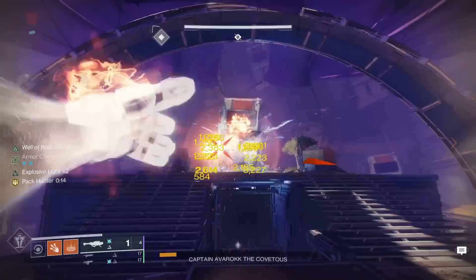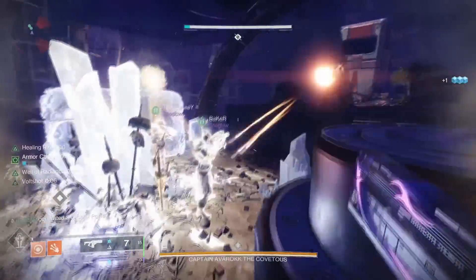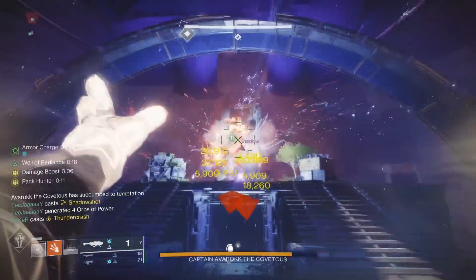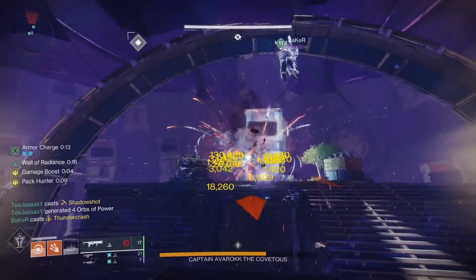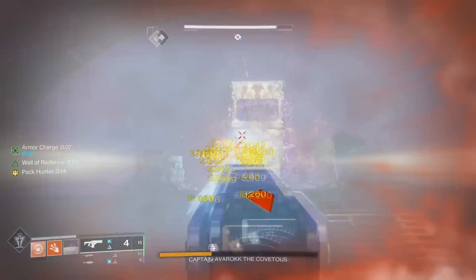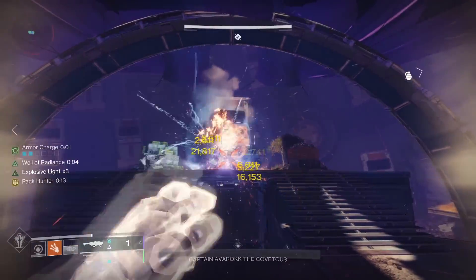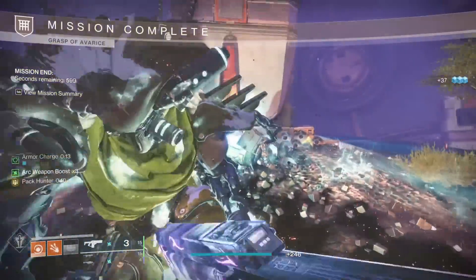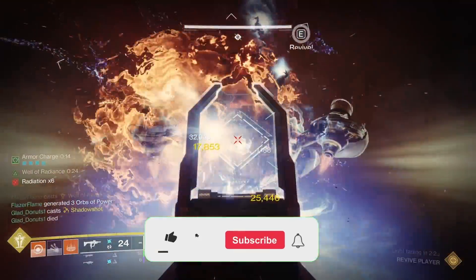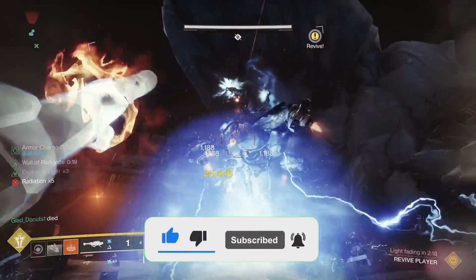If you can learn DPS rotations, reloading won't be an issue. And if you just want to rocket dump, clown cartridge is the way to go. As long as you are reprocking bait and switch, even if you are just rocket dumping in between, it is still better than bipod. Maybe there will be a niche use case because it can fire 4 rockets quickly, but the damage of those 4 rockets isn't even as much as a fully charged Parasite shot, so basically every way you can think to use it there is another weapon that does that job better. Cold Comfort can also fire 4 shots in quick succession but deals way greater damage. But who knows, the Destiny community is very smart, so maybe they will come up with a scenario where bipod shines.